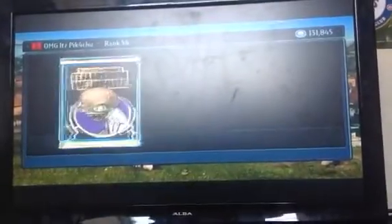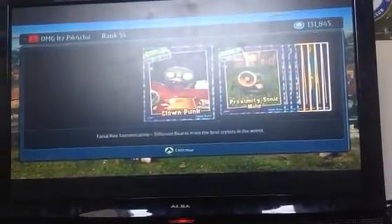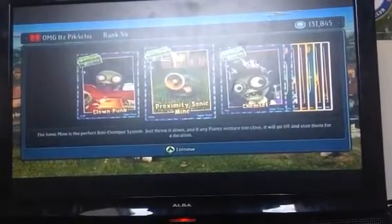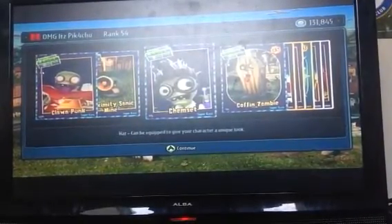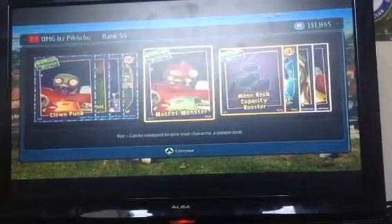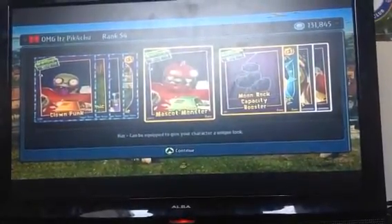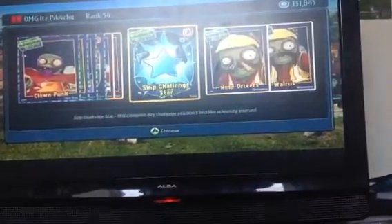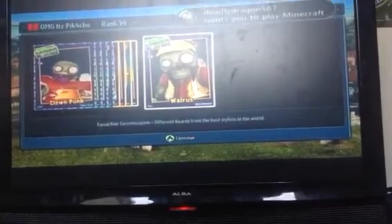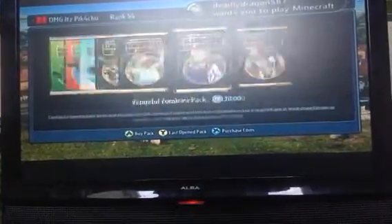We're going to go ahead and open another one of these just for the lols. We've got some good stuff — the Clown Punk, Sonic Mine, the Chem Set, some Coffin Zombies, the Monster Mask Mascot. We've got some Astronaut Moon Rock, Capacity Booster, some Skip Challenges, some Nose Drivers, and a Walrus Mask.